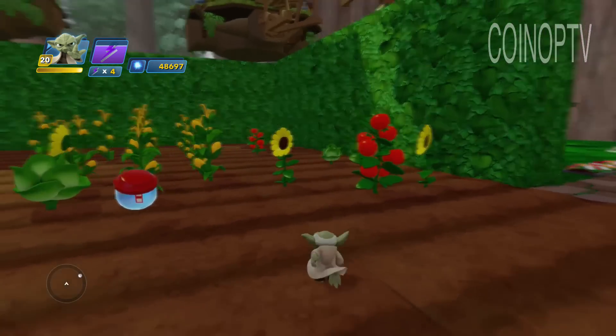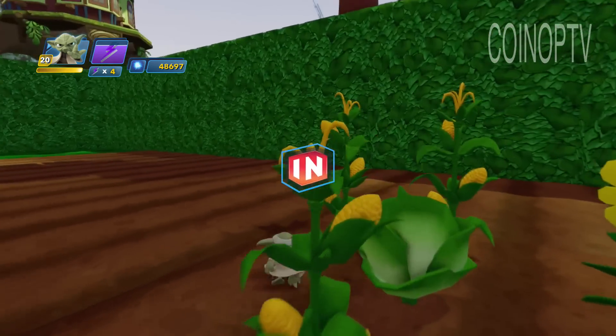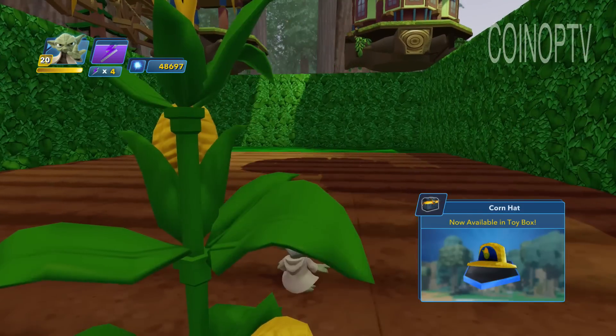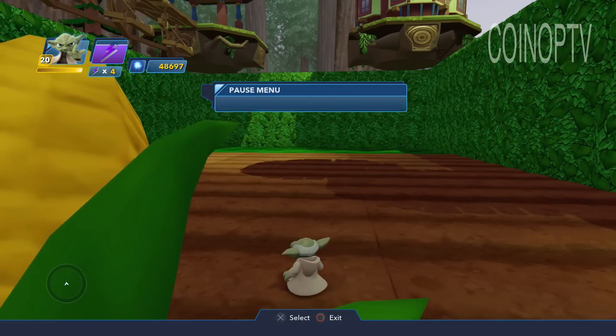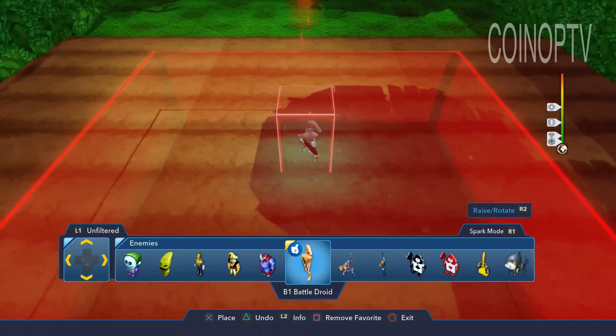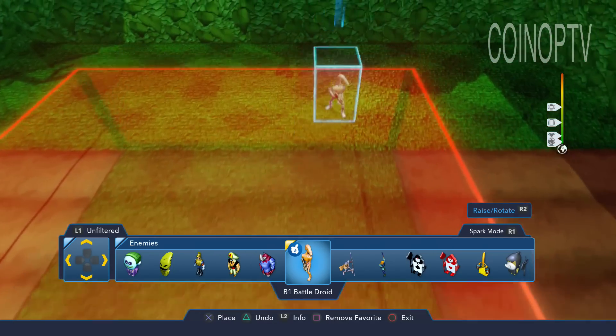I'm unlocking things. This is interesting — in the toy box, I didn't realize there were things to get in here. Let me get my little sparky thing out here and drop some battle droids in this joint.